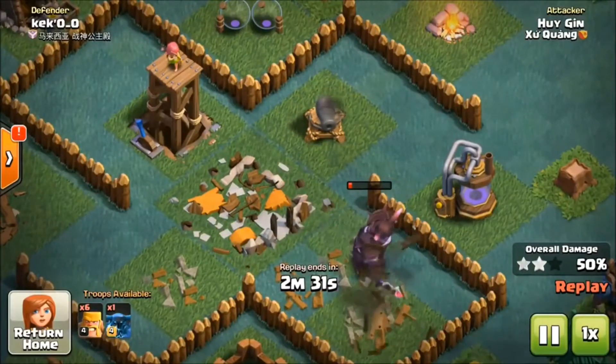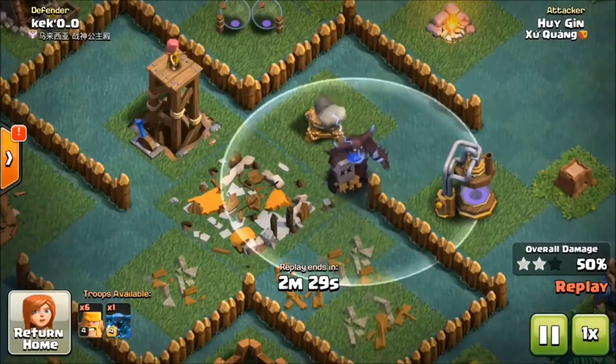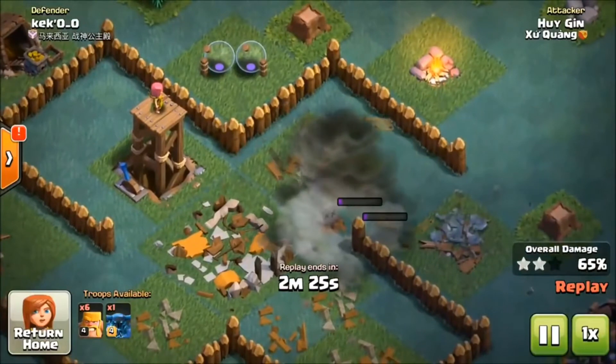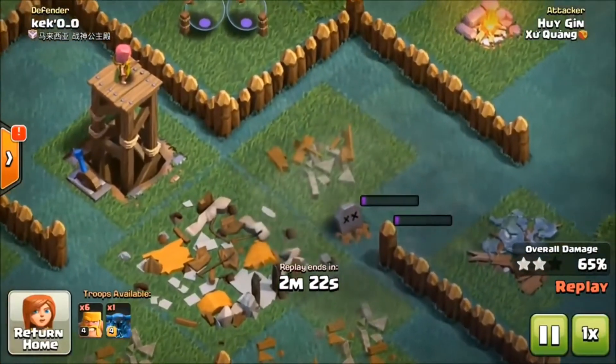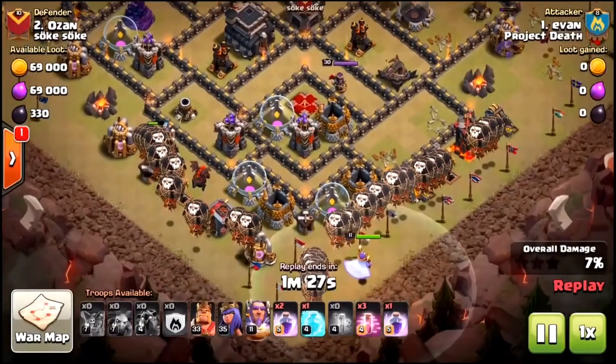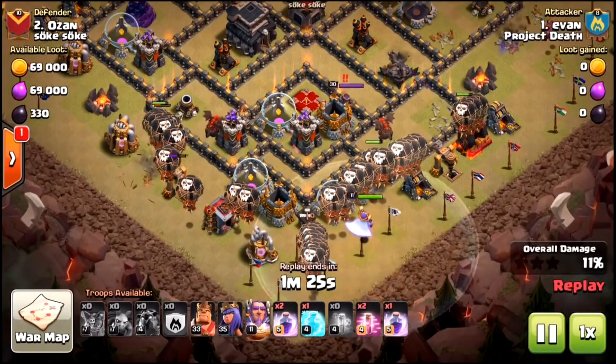With the Archer Tower and Cannon still hitting it, it goes down here in a second. And as you see when it goes down, it gets huge and just explodes, taking out the Elixir Collector and that Cannon and doing damage to the walls. As you can tell, the Super P.E.K.K.A. is going to be an insane troop.